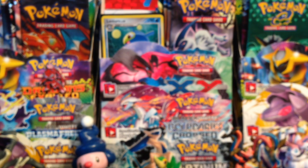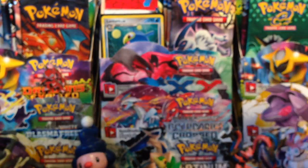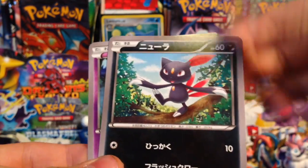I'm coming down to the last couple packs — four packs left in the Wild Blaze Booster Box. So this one's going to get cut. We have a Nidoran, Sneasel, Duskull, and a Meowstic female holo.